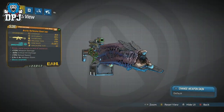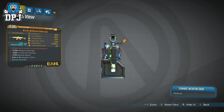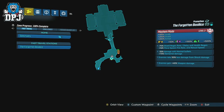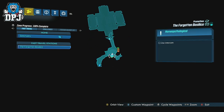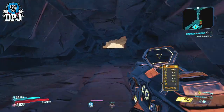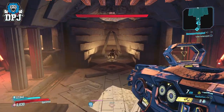Next up we have the Good Juju Assault Rifle, my favourite so far — actually, maybe not. The Good Juju drops from the Rampager, who's located on Promethea within the Forgotten Basilica. I was told this drops from somebody at Gravewood, and that may be the case, but I got this from the Rampager after I was told that was the spot, so I can 100% confirm it drops from the Rampager.